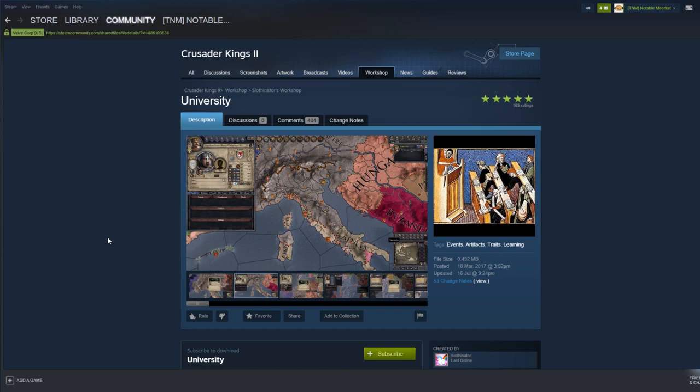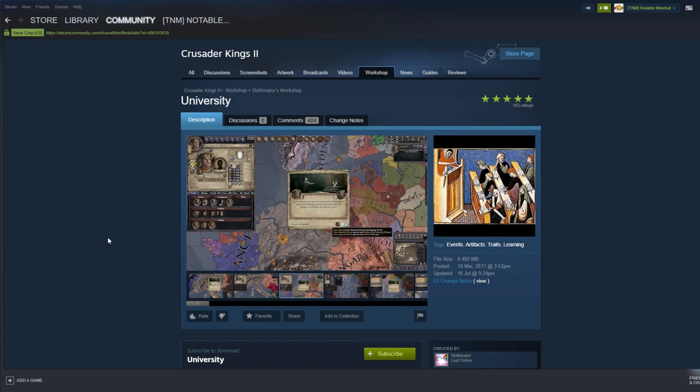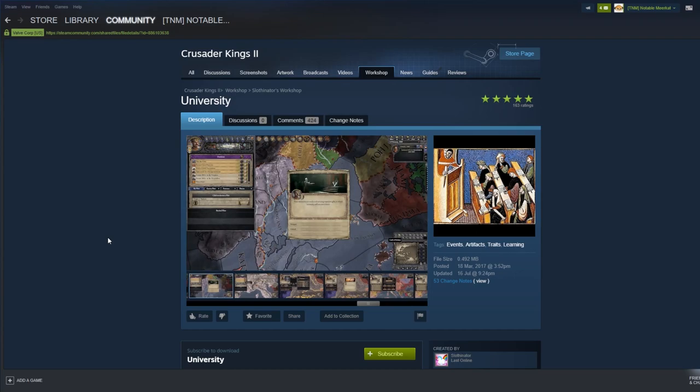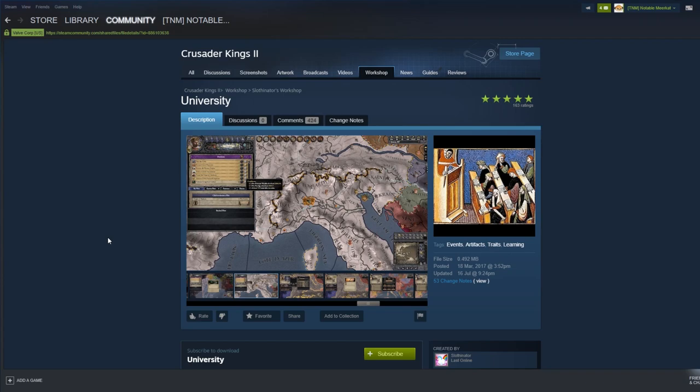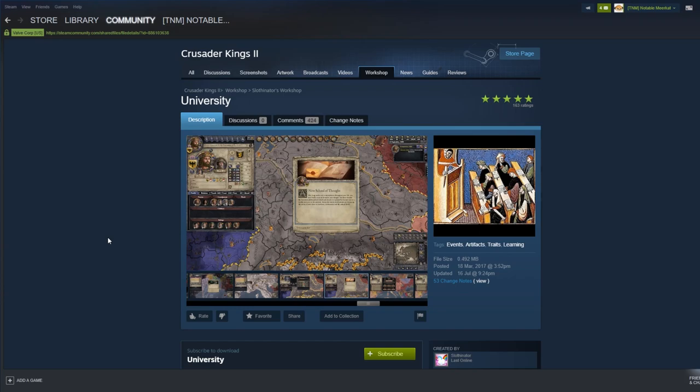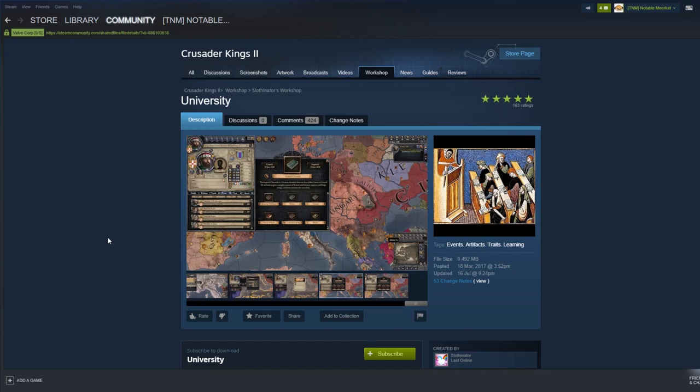University is a mod we haven't actually seen in the Mad World mod pack, mainly because it wasn't in it until I re-noticed it. I first tried it when it originally came out on the Steam Workshop — it's very cool. It allows you to send your heir away to a university to study, and they come back with traits. It costs gold, you get cool events, you can found universities, and there are lots of different books and artifacts. We're going to test this out in an upcoming episode.